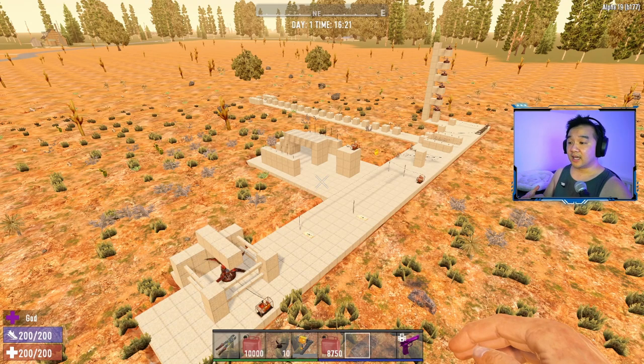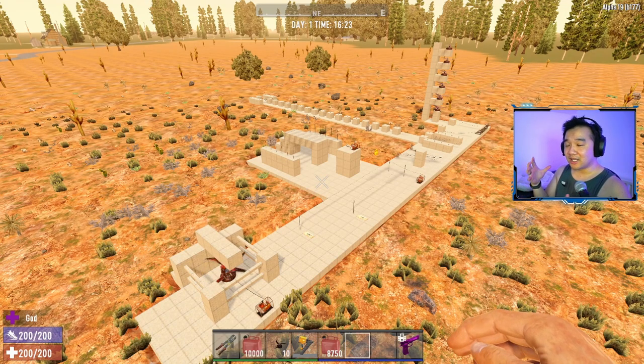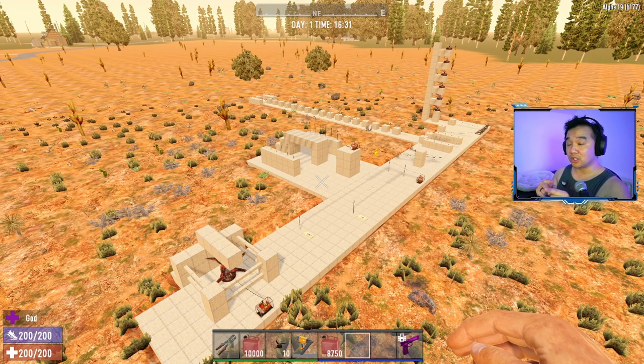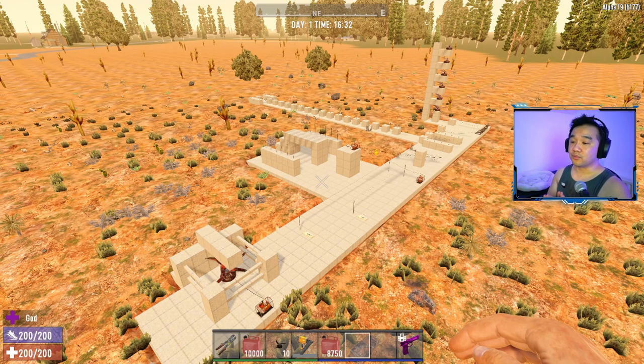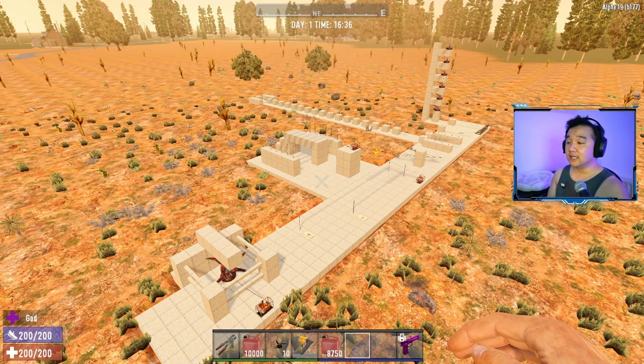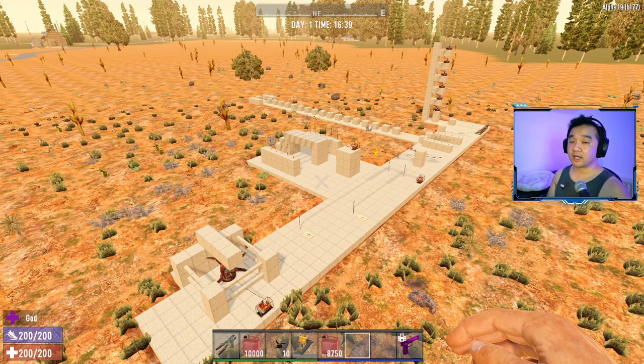That concludes the video. I hope this helps you understand how power works in Seven Days to Die and detangles the logic in your brain, because I know a lot of people have a hard time with it. Just remember: only one power source per connected circuit, and you can have nine outgoing power connections from any electrical item but only one incoming. Daisy chain your way out from there. Please subscribe, hit that like button, leave a comment below, or find me on Discord. Catch you in the next one!